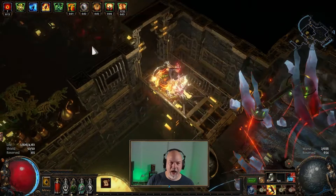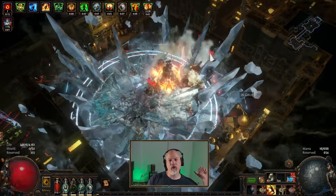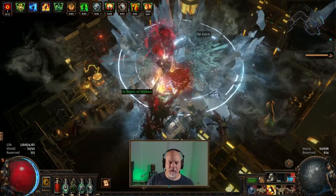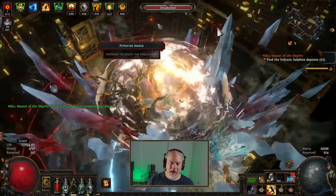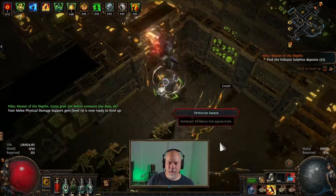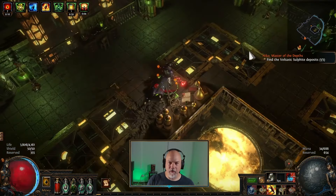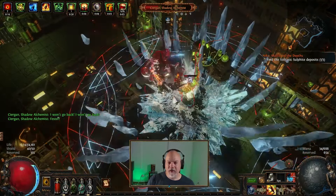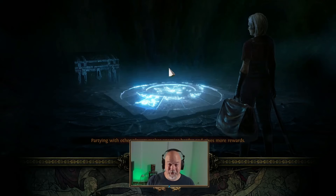Rare monsters die in one or two hits sometimes. So this thing is like a screen clear. The only downside compared to Tectonic Slam is: with Tectonic Slam you send the AOE forward and it blasts everything ahead of you, whereas with Ice Crash you're kind of in the middle of the AOE when you drop it. The AOE is gargantuan, but you're in the middle of it. The cool thing is you freeze things, so I don't have to worry about getting stunned — I freeze stuff when I hit it. This guy doesn't really stand a chance; I can just sit here and wail on him.